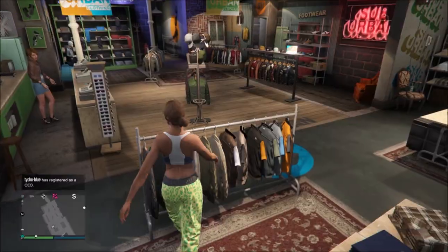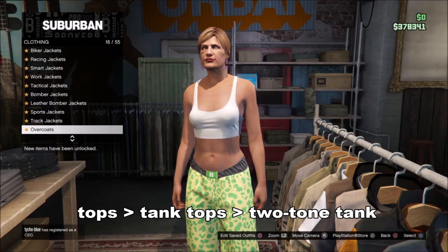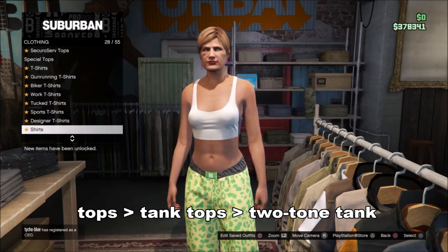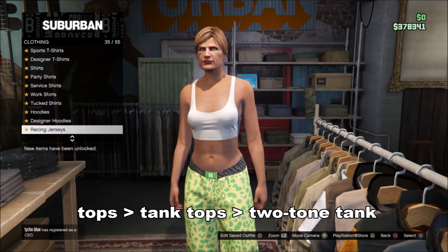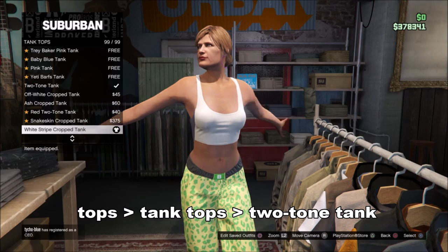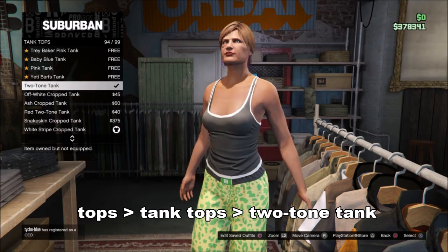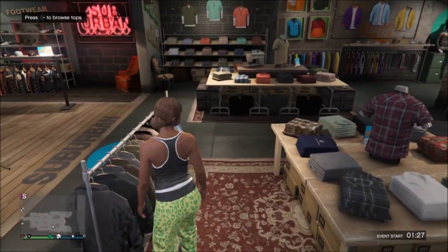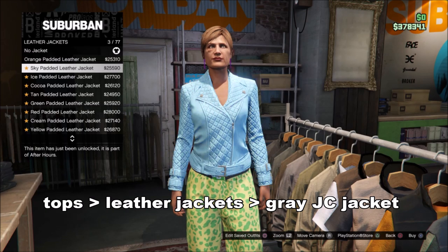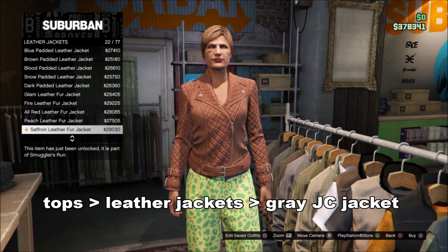Then go to tops, go to tank tops, and select this one — two-tone tank. Then go over to tops again and go to leather jackets, and select the Grey JC jacket — it's number 33 I think.